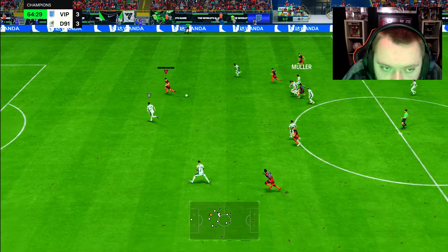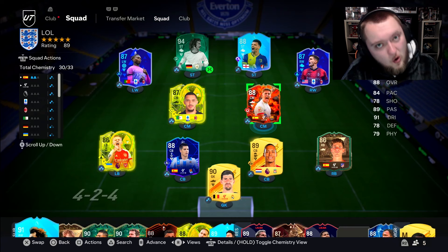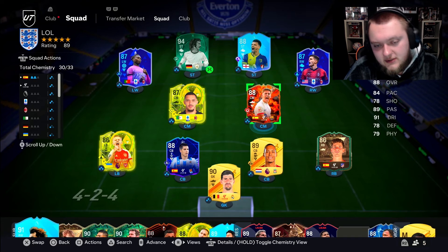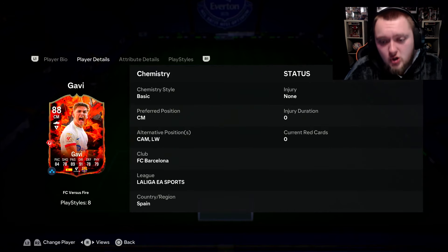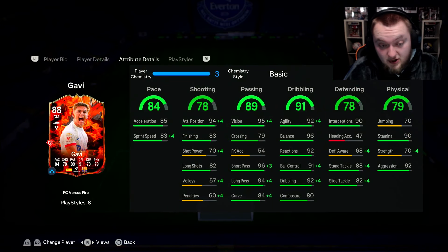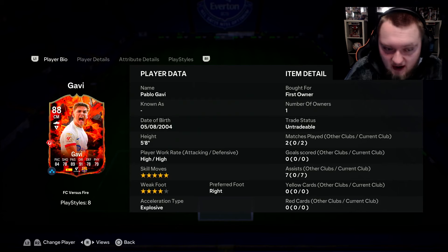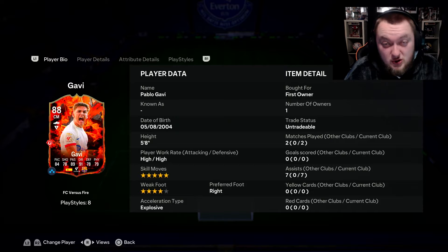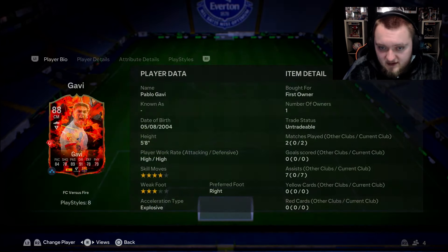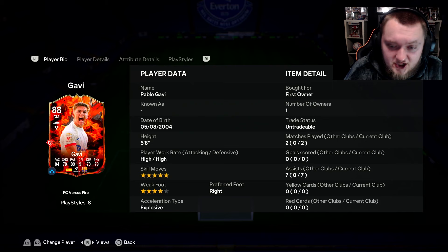Gavi's made this one - that's lovely, great finish! He is a very very sweaty player. When you complete an SBC and you're on the fence about whether it's going to be worth it, this was me with Gavi - but I am so so impressed with him. Five-star skills is really nice, four-star weak foot, and his passing no matter what foot is incredible. Seven assists in two sweaty qualifier games is mad.